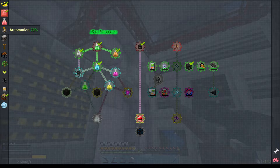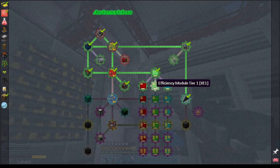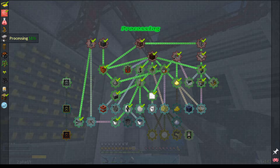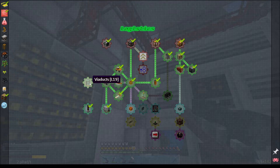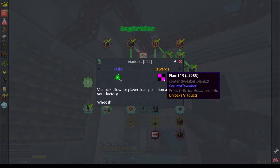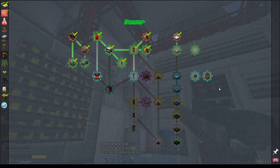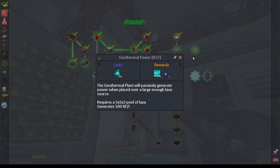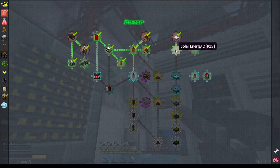Nothing has really changed on the automation side - we're still looking at the same. Processing is the same. Logistics is more or less the same, except we got via ducts, though they're missing the texture. Let's check the power options - I have managed to unlock these at some point. Wind power at 100 RF per tick might be worth looking at now, and the same with solar.